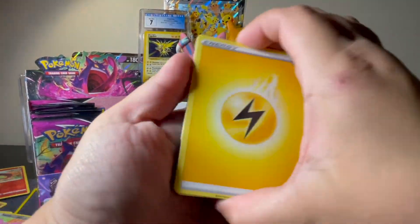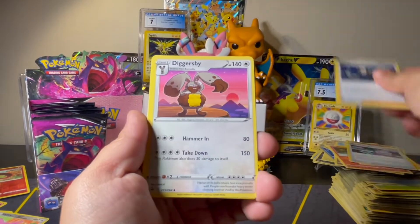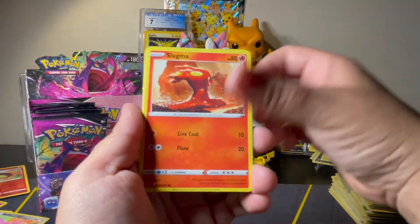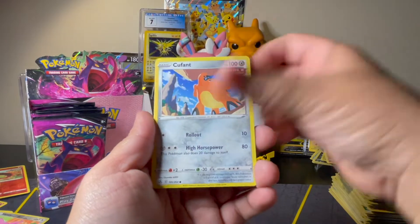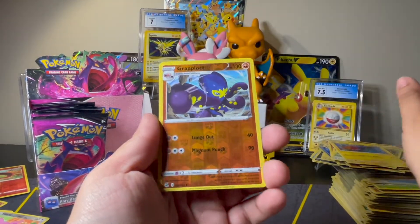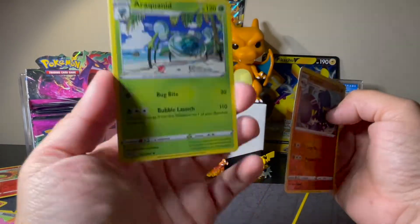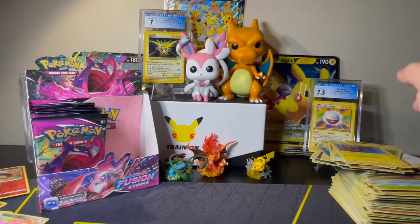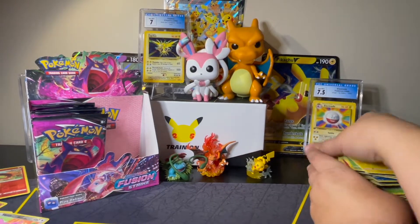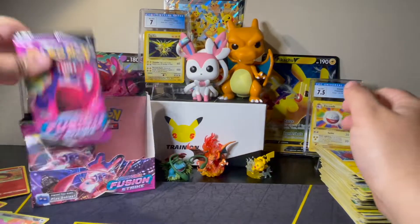We've got Lightning, Cross Switcher, Sidney, Diggersby, Slugma, Gligar, Cufant, Pansage, Voltorb with that really cute art, Grapploct Reverse, and a Non-Holo Rare Araquanid. I don't like spiders, so I really don't like spider Pokémon. Yeah, I'm not a fan of spiders.